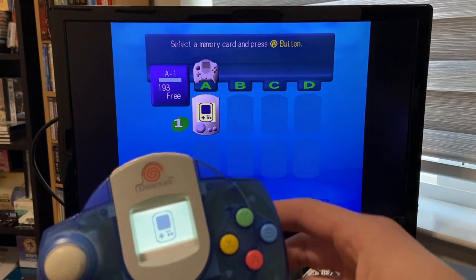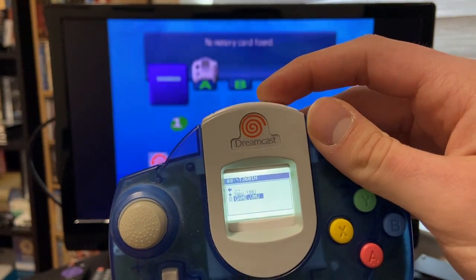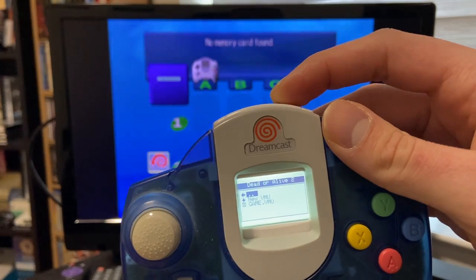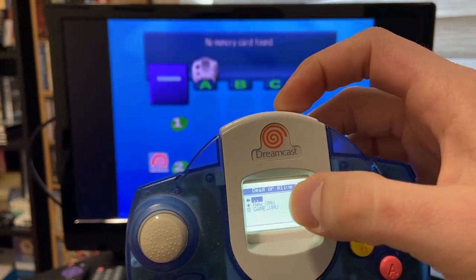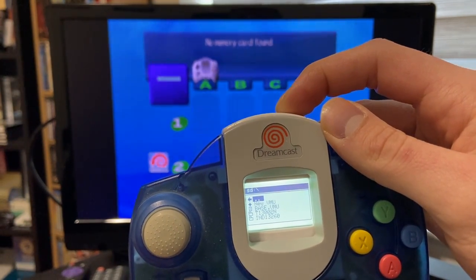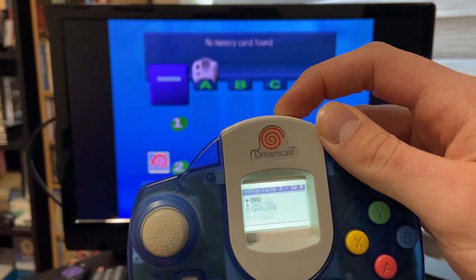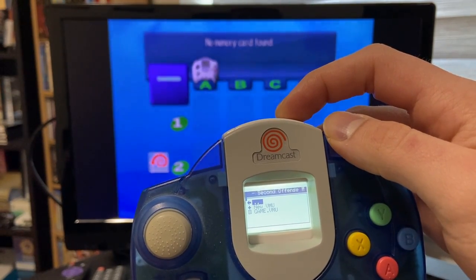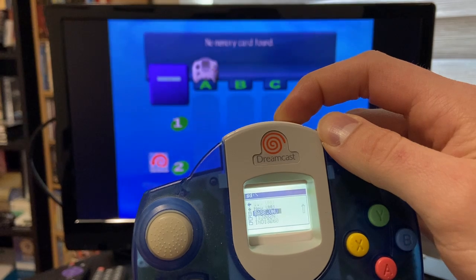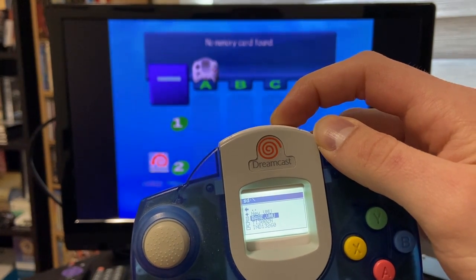Now let's say we wanted to navigate and check out some of these virtual VMUs. If I hit the function key and scroll back up, we can actually see that inside this virtual VMU folder we see the game title up top, which is really cool. Going back to the main directory listing, we can see one here — as the name scrolls — Vigilante 8. So it's quite easy to find your saves by name. Let's load up my base VMU, just one I use for some testing.